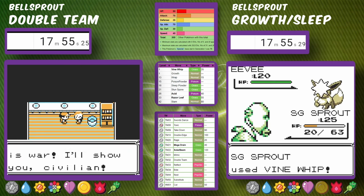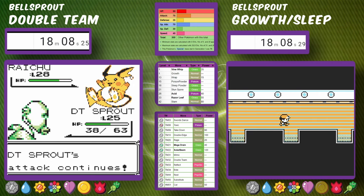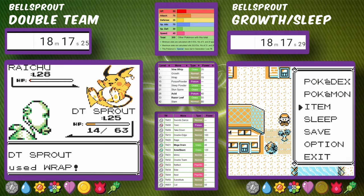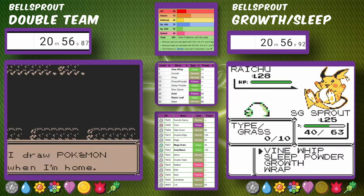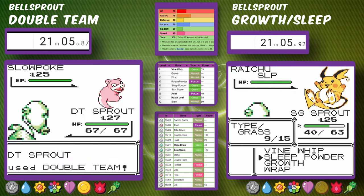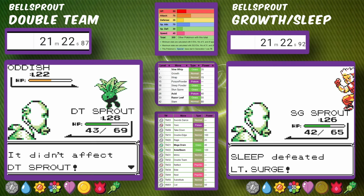We're just using Wrap to get through. Vine Whip was only for Brock and Misty. Double Team Bellsprout has gotten the Cut HM and is making its way to Lieutenant Surge. Shortly behind, Sleep Powder Bellsprout is now fighting Rival 3 and making quick work of it too. We use Vine Whip but no Growths — that's in the rules to avoid giving Growth too much of an advantage.